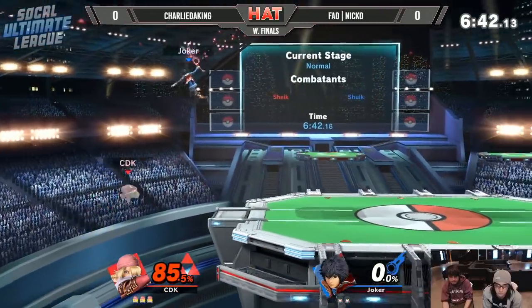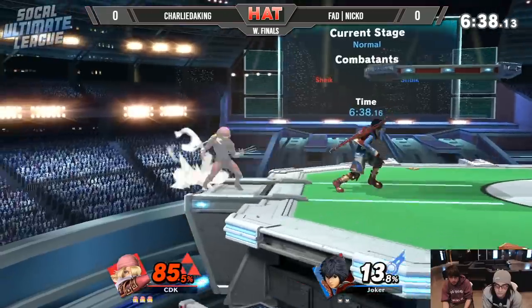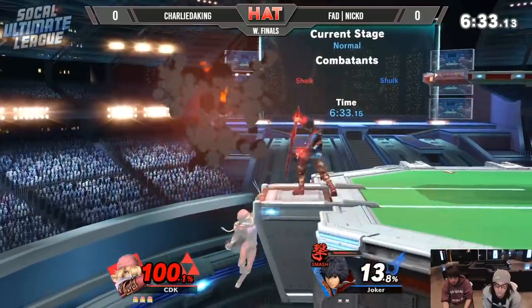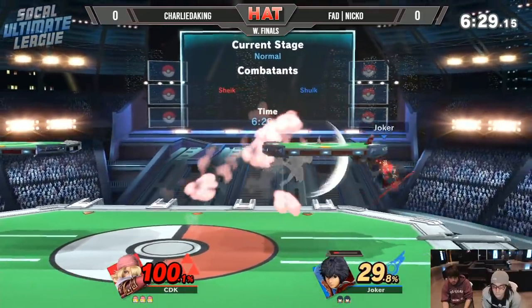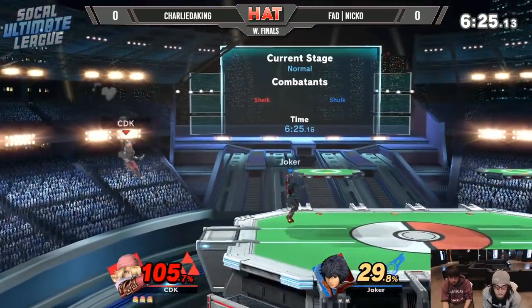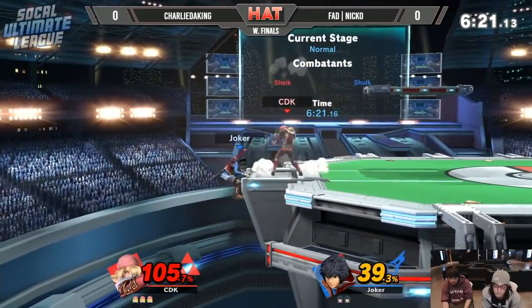That's a pummel into down throw. I like that Niko went for the up air immediately. He's hit through the charm but I'm off the bounce back in this game. Niko spaces himself, but doesn't find the grab. Just run underneath him and get that up air instead — really quick option. Trying to beat out Niko by pushing buttons, and it worked out.